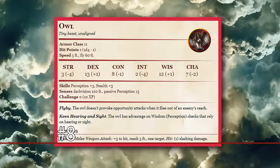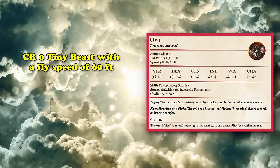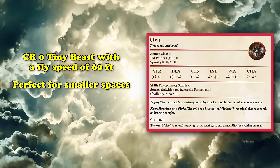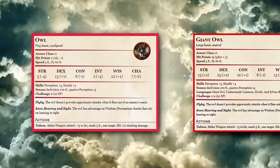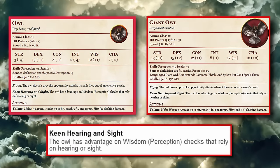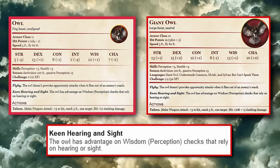At number 8, we have a two-way tie between the Owl and its bigger brother, the Giant Owl. The Owl is a CR 0 tiny beast that has a fly speed of 60 feet and a walk speed of 5. Its tiny frame is perfect for navigating through smaller spaces, while its fast flying speed is extremely useful for scouting out larger settlements in a hurry. Both the Owl and the Giant Owl also come with keen hearing and sight, granting advantage on perception checks which rely on hearing or sight.